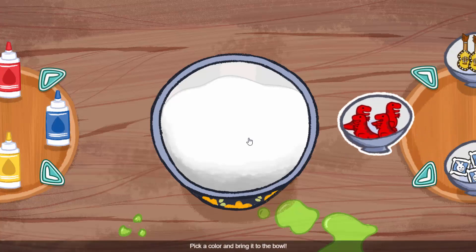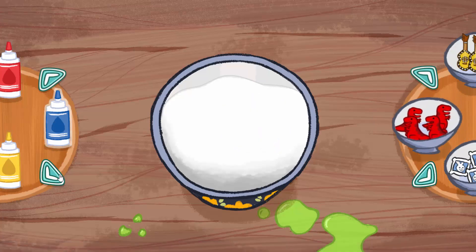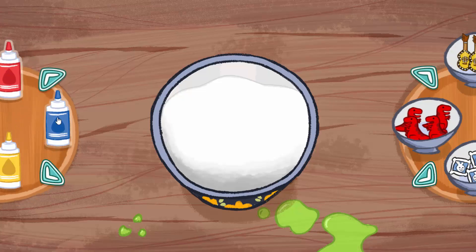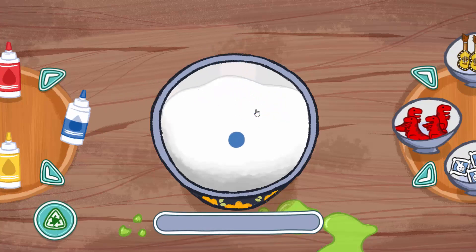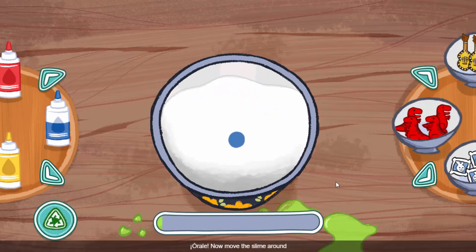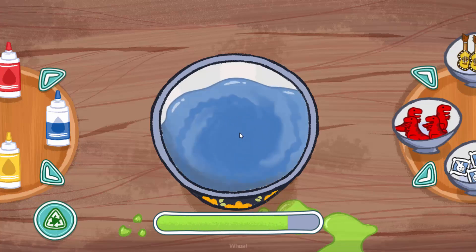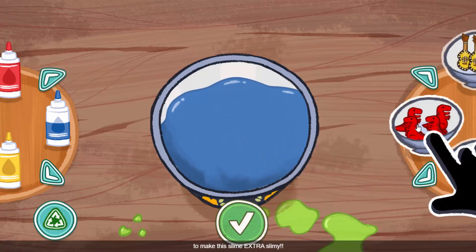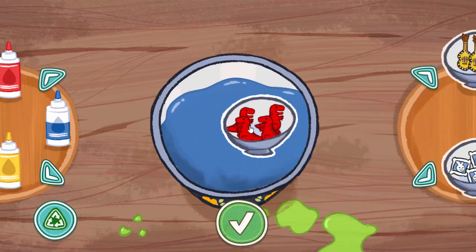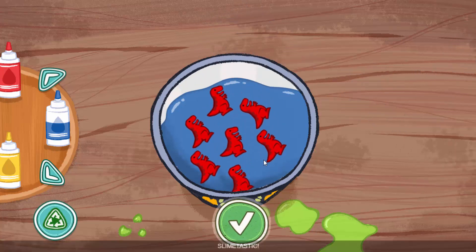Pick a color and bring it to the bowl. You could add more than one color if you like. Now move the slime around to mix in the color. Now let's add another ingredient to make this slime extra slimy. Slime-tastic!